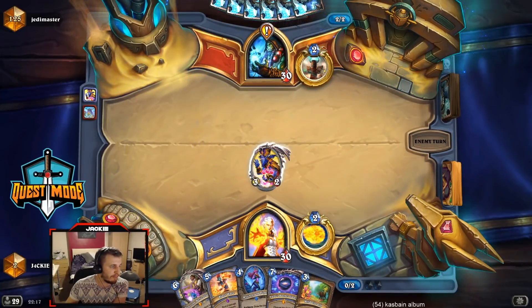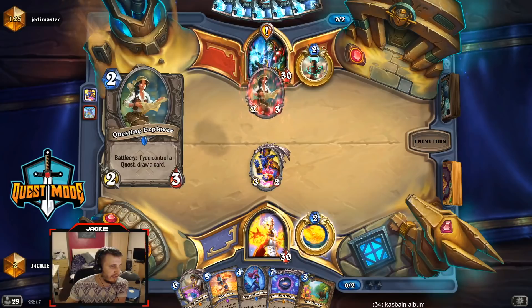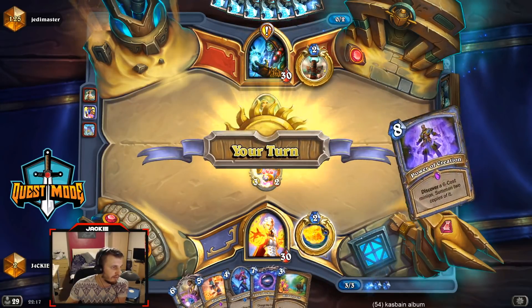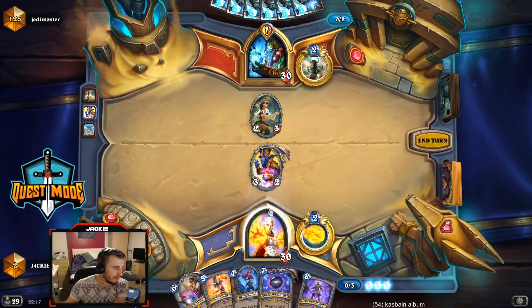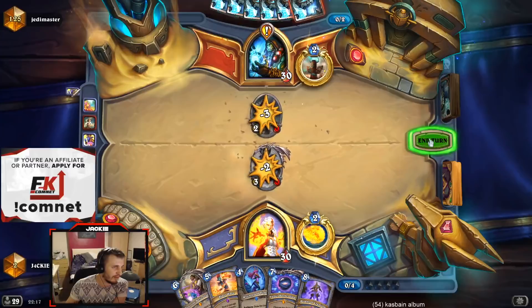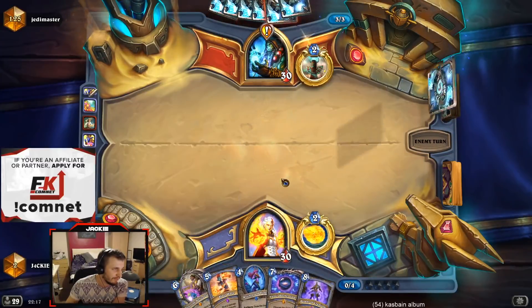At first I thought that when I played Zephyrus on 2 it always put Animal Companion, Wild Growth, and Brightwing all in the same order, but after playing it loads of times I realized that doesn't happen. I kind of wanted it to be like that though - I wanted Wild Growth to always be on the right or something, but it's not like that.